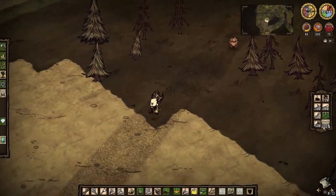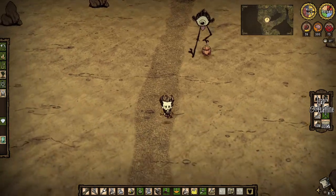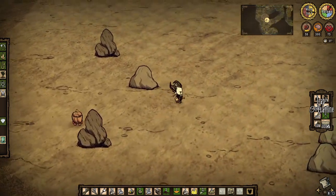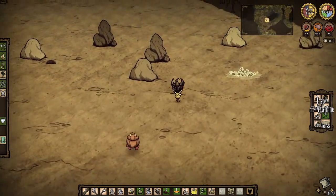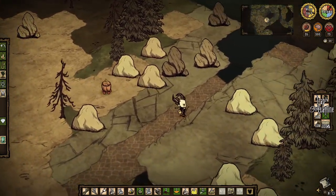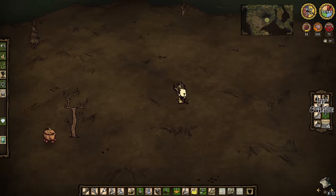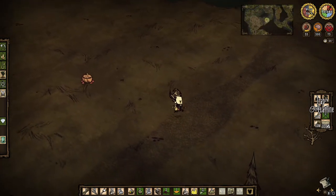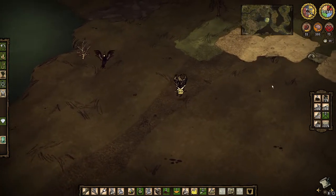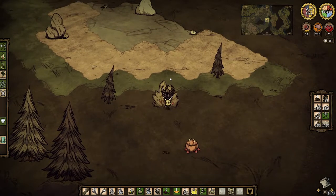I was hoping to find bunnies up here. We've made a big circle. I'm thinking about eating the honey - it gives 10 hunger. We'll wait just a little bit longer. Oh, bunny rabbits! Oh, there's berries here I should get those. We got a couple little scraps of food. Let's try this - oh I didn't see this last time! There's some marble sculptures here. Bunny traps! I'll grab some more of these resources while I'm here.